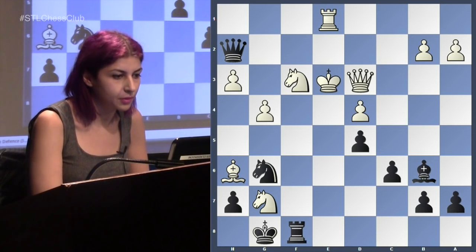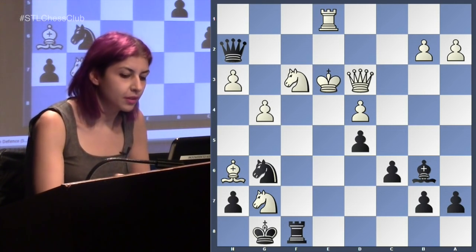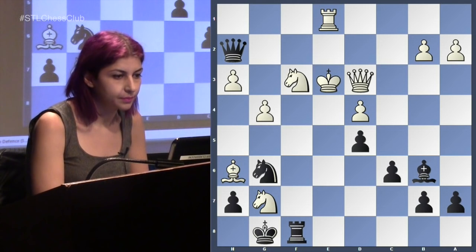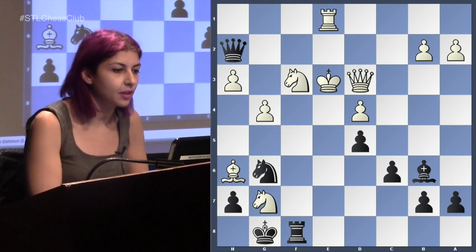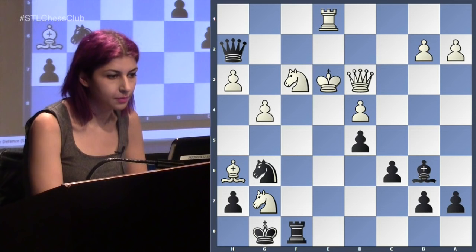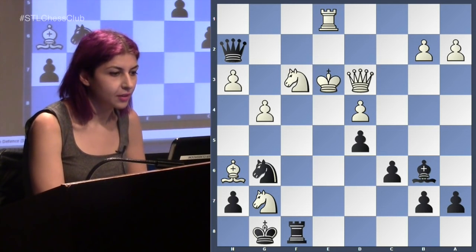So what happens after rook f3? If you take on f3, you want to keep this king in this zone so the king cannot just run away. So rook f3, king f3 — what are your options? So knight h4 is a very forcing line. King e3 and then... let's try to do without moving. So rook f3, king f3, knight h4, king e3 — only move — knight g2. So I have to go to d2.